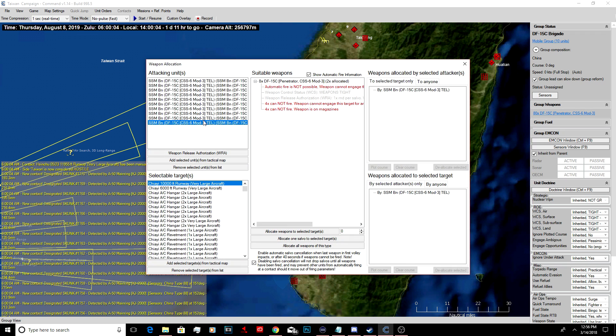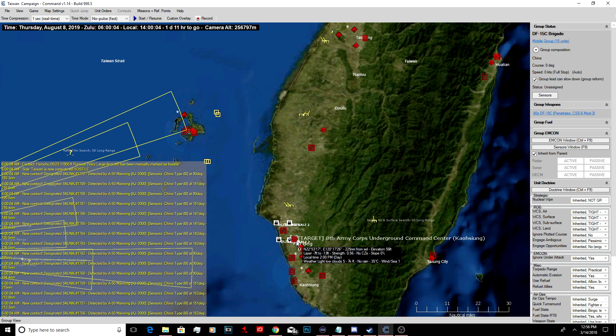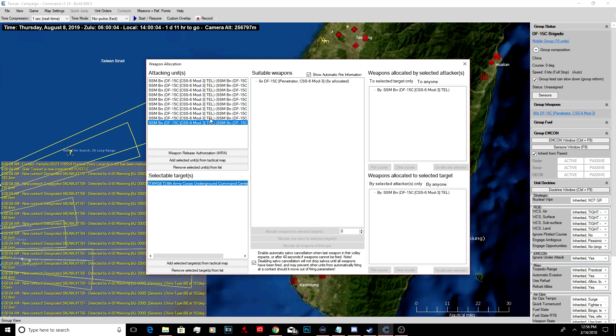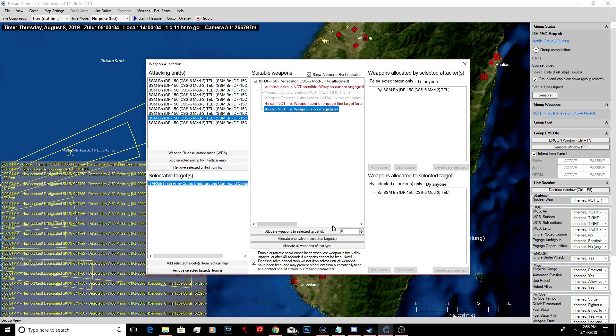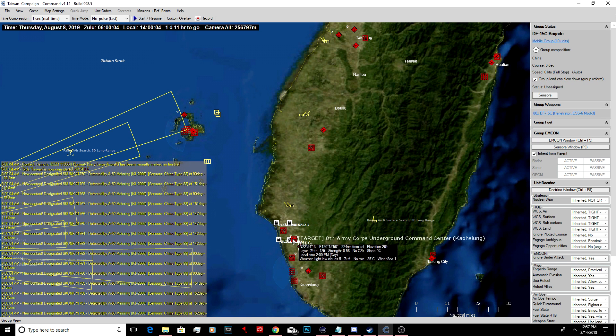This air base - let's drop a few over here on the runway. There are two runways. Four on that runway. Another command center - let's drop four on that. The underground command center - these should be able to penetrate into the command center. I think that one already did.